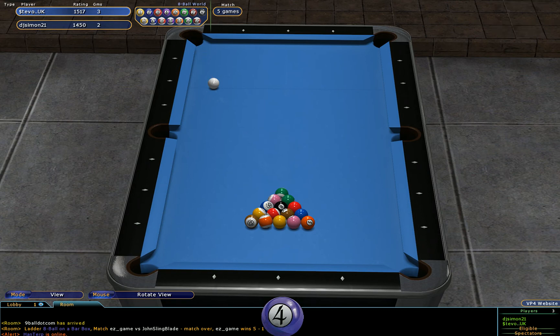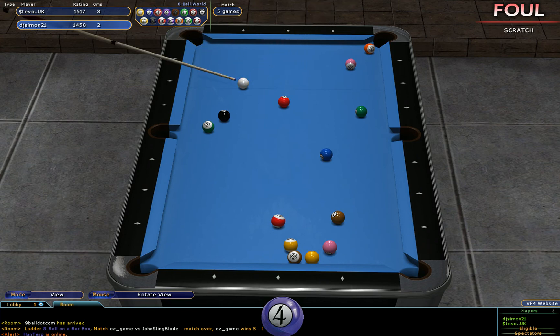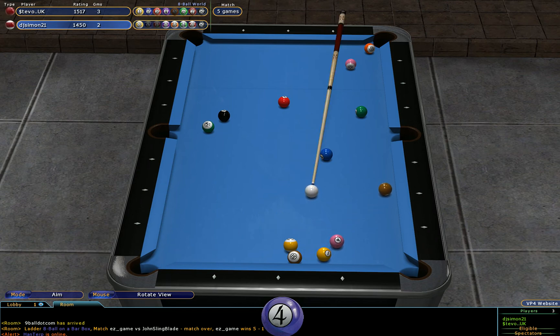And he's hoping for a nice open break this time — but he's scratched. Completely lost control of the cue ball there, didn't get any stop on it. And DJ Simon studying the table for his choice of balls. I don't think he's made his mind up yet. Chosen the stripes.